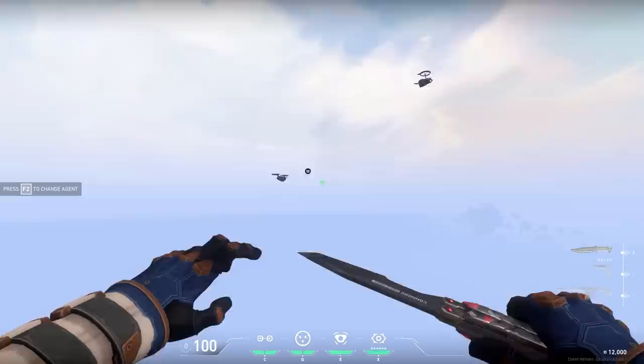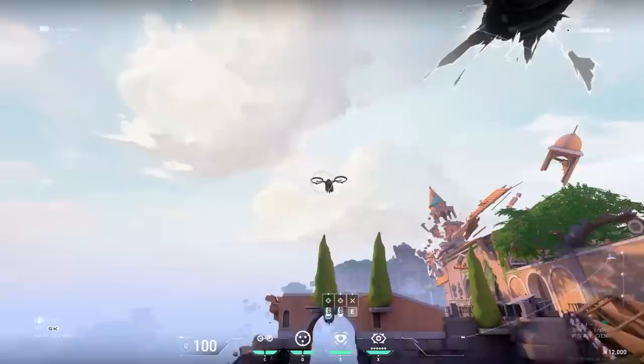On the practice range with Cypher, you can use your camera on top of the drones. The drone will fly away, but your camera stays in the air. Very useless, but very cool.